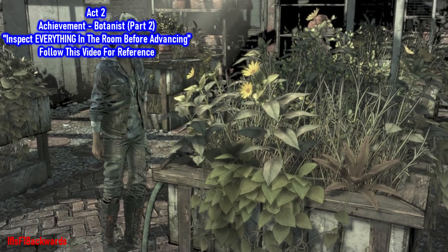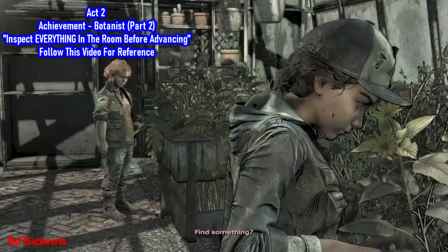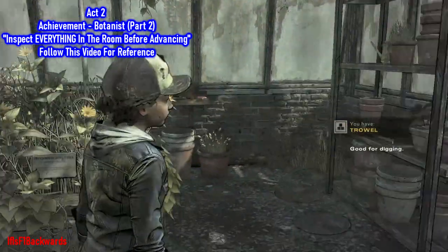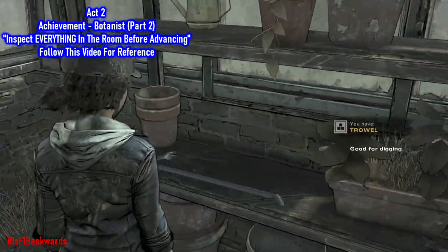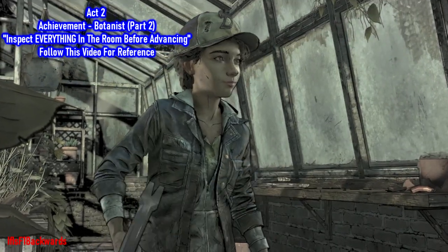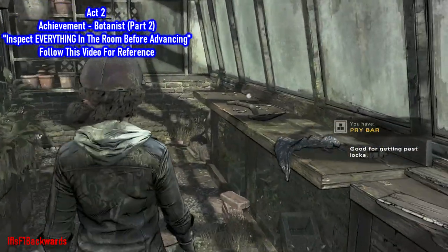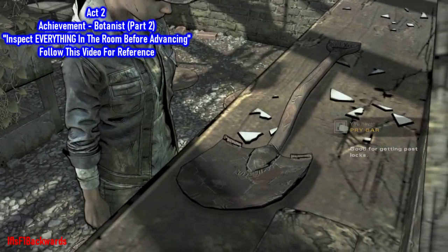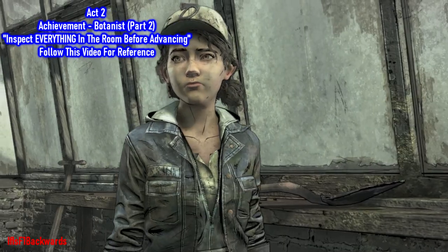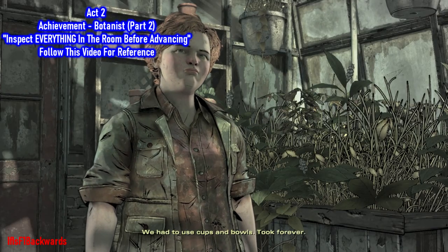Before leaving this room, make sure to interact with absolutely everything you can. If you press and hold the left trigger button, all the little white interaction buttons will pop up so you know where to go. Just follow this guide because I show you everything to get the Botanist achievement. Before you leave, look at everything that I do — including the shovel used to dig a grave.